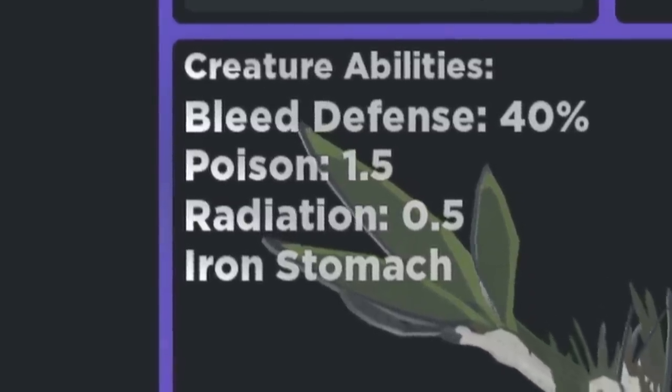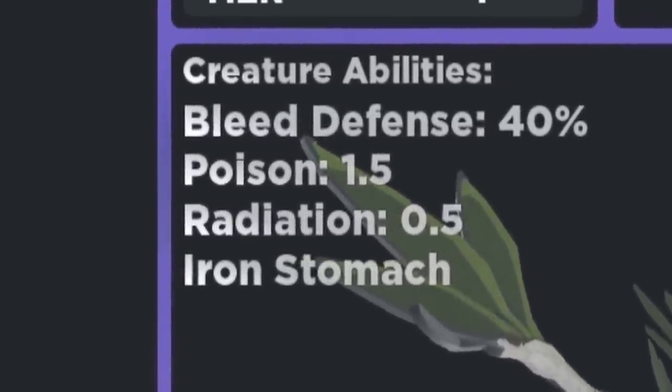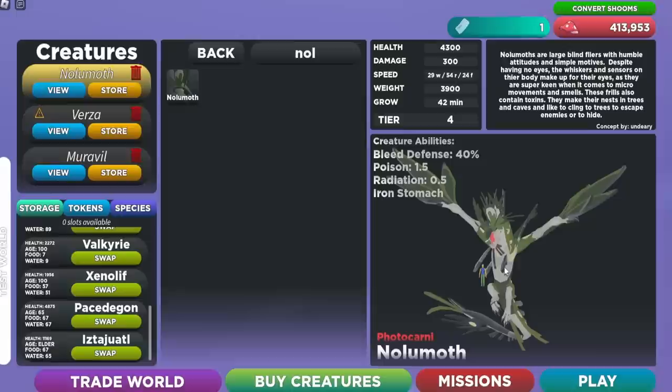For creature abilities, the Nolumif has 40% bleed defense, 1.5 poison, and 0.5 radiation. It also has the Iron Stomach ability and it is a photo carny, which means we actually don't need to drink water.